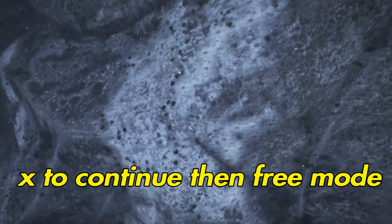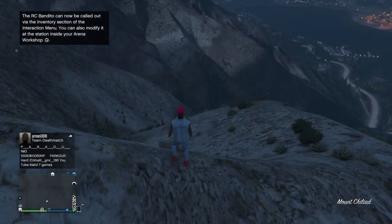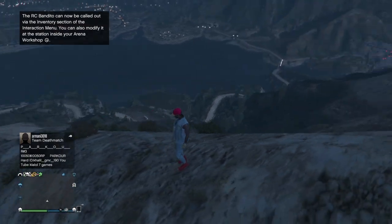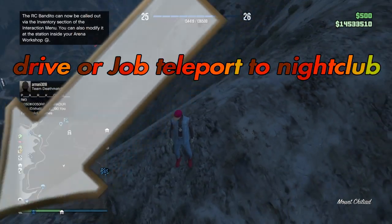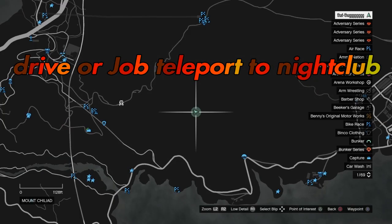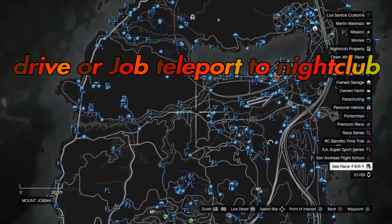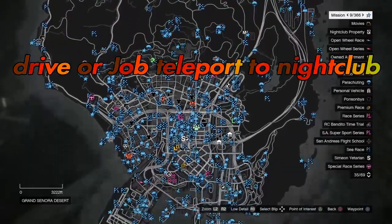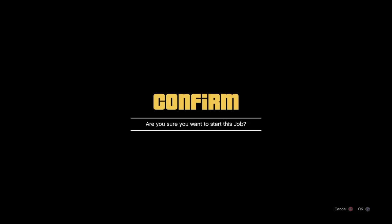All we're going to do is hit continue and we'll go to free mode — we're done with that part. Notice we spawn out here on Mount Chiliad and we have our vehicle on the map. Here's my terabyte and it's on the map — it treats it as if it's a personal vehicle. Now I can drive it straight into my B2 at the nightclub, so I'll do a job teleport and join the closest job to my nightclub.